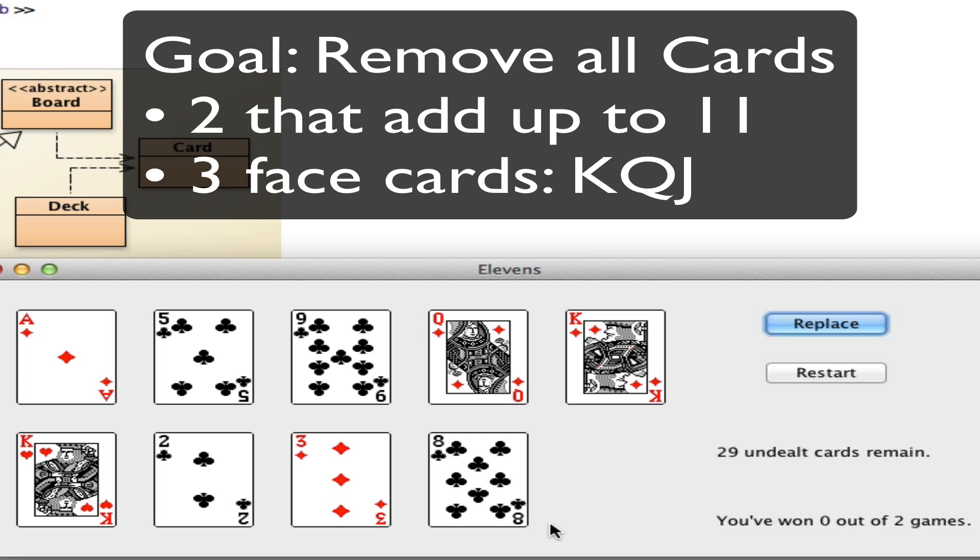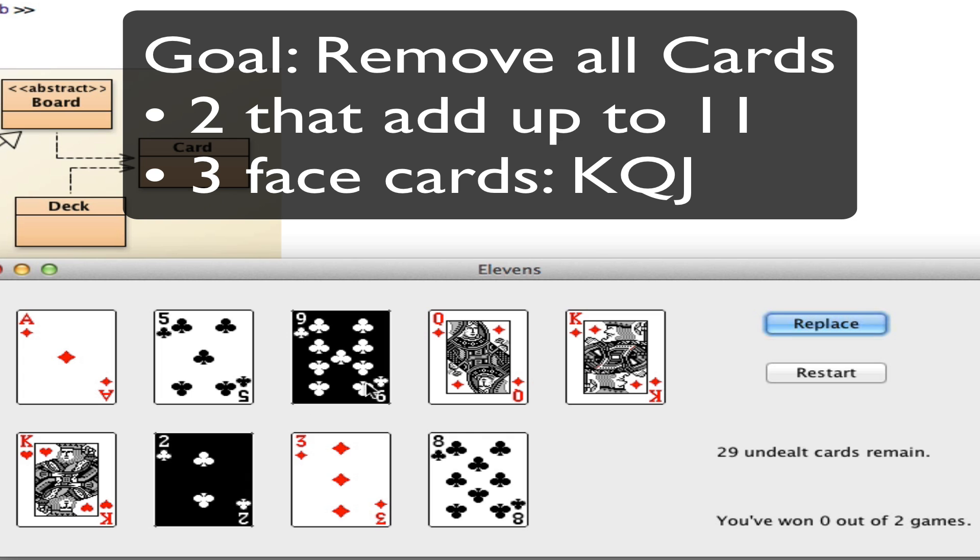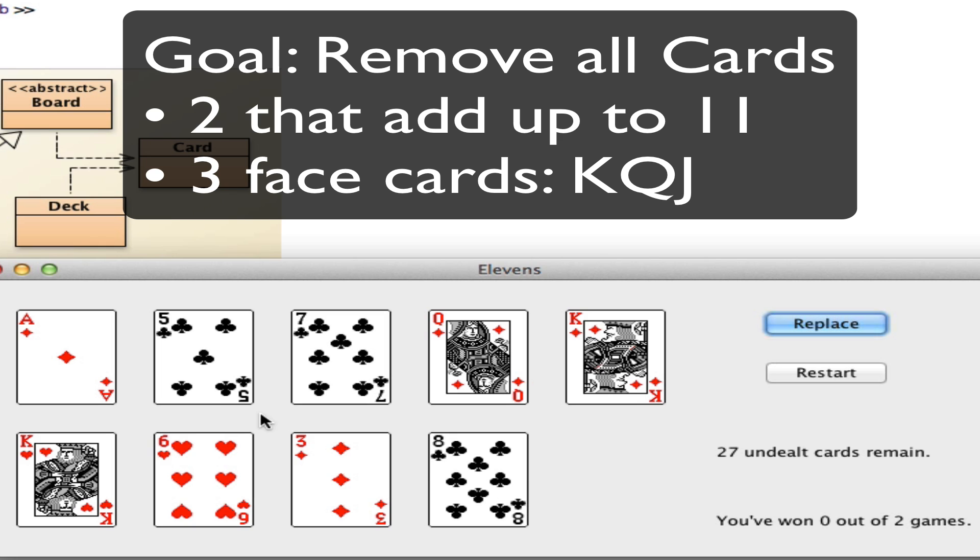7 and a 4 work. We have a 9 and a 2. We have 29 cards to get through. And 5 and a 6 add up to 11. 10 and an ace add up to 11.